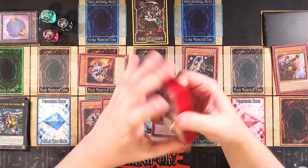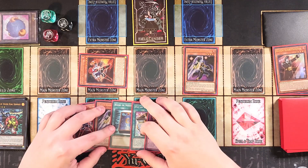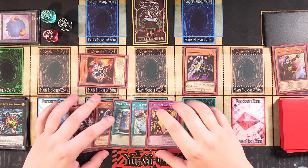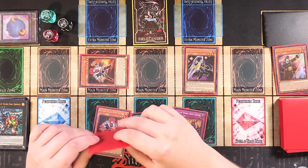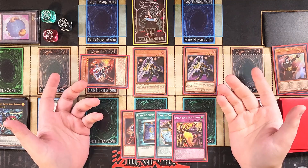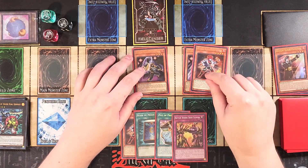We grab Cross Counter. You can also grab Flameville Counter since it's a counter-counter trap — it has 200 DEF, which is hilarious. Uppercutter works well with Flameville Counter for a spell/trap negate, and Cross Counter gives you a monster negate. Chief Second also gives you an additional Normal Summon, so you can Normal Summon another monster if you want to make another play.